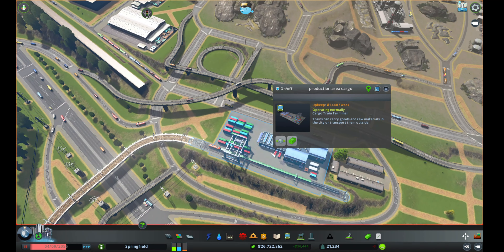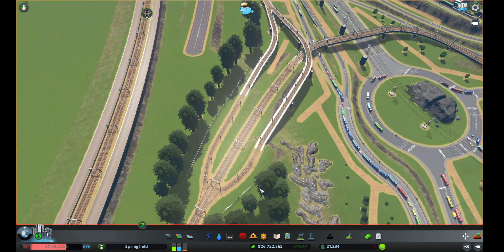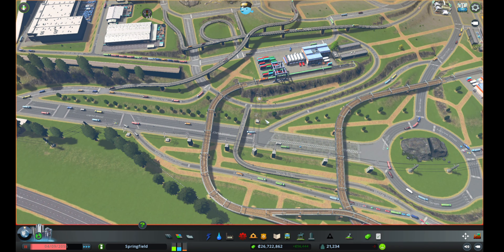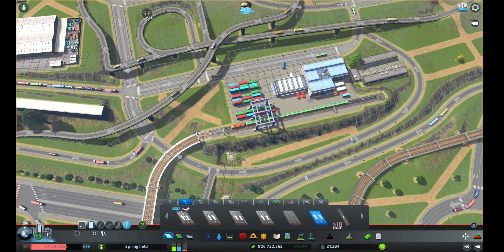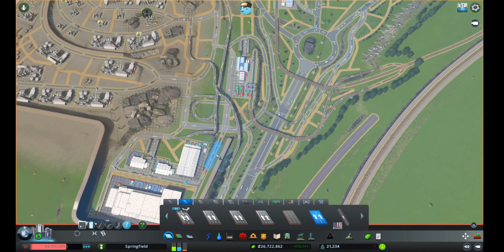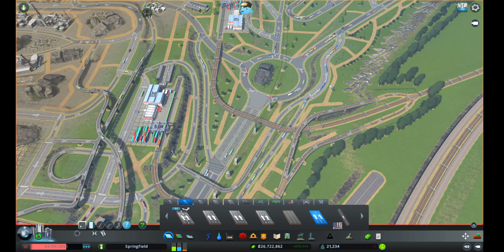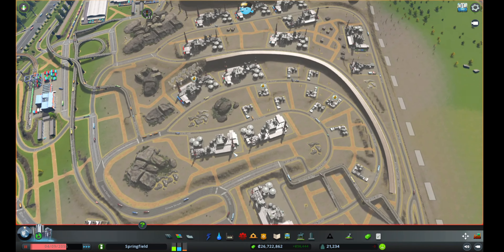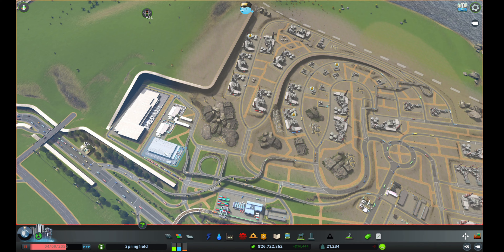If they want to export via trains they go straight off to this train station here — so there's the production area cargo station and the extraction area cargo station, two separate train stations. I've split the train tracks so they don't cause weird merges and delays. I've also added another slip lane so trucks can join this road to go to the production buildings, and another slip lane to access the extraction part.